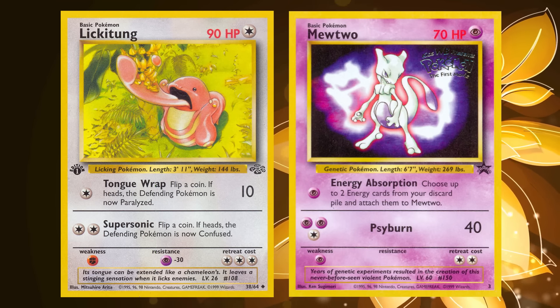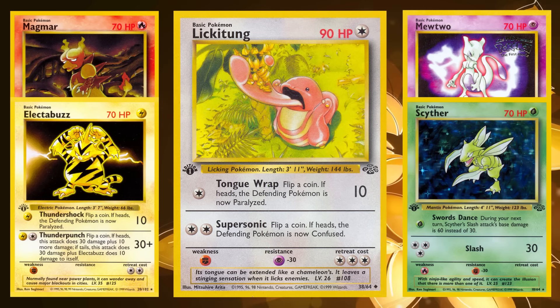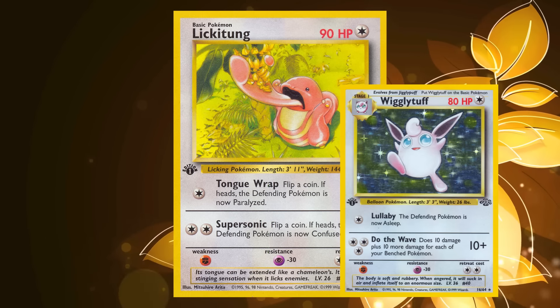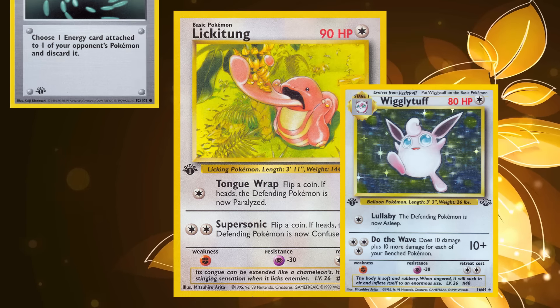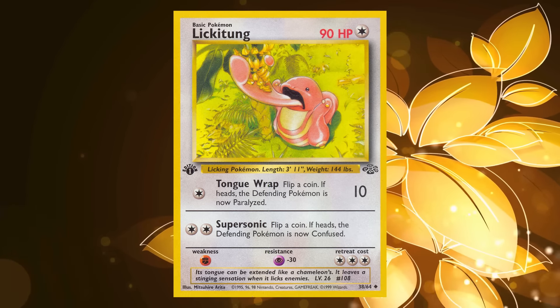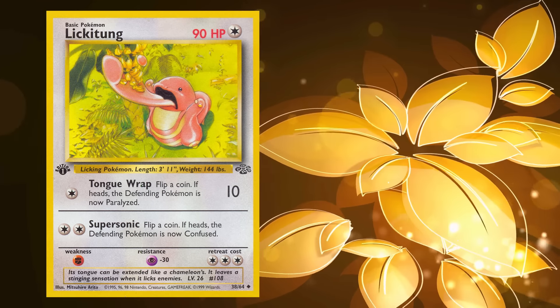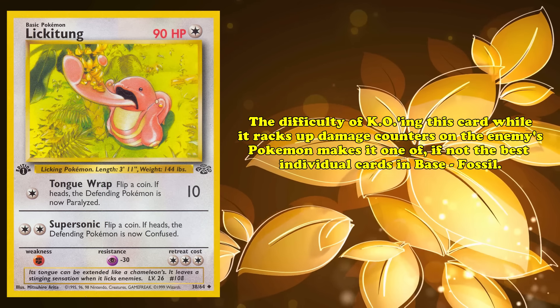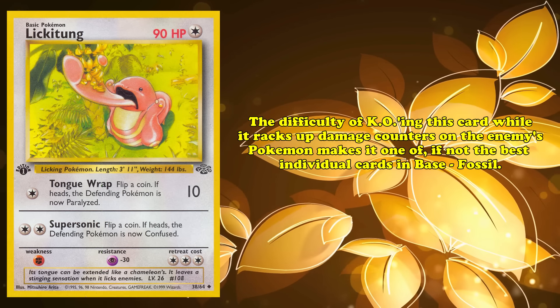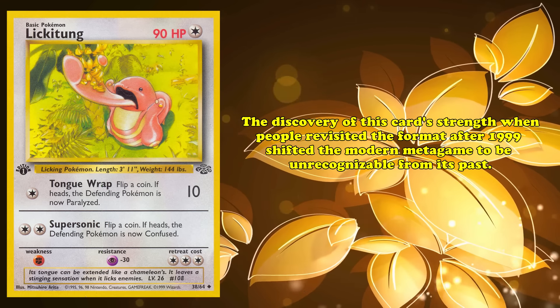Mewtwo, one of the best means to deal with high HP Pokémon, will never threaten a Lickitung. Magmar, Electabuzz, and Scyther can try and threaten it with their attacks, but the 1-on-1 matchup can easily be turned around by multiple Paralysis applications from Lick. Even some of the highest damage output Pokémon like Wigglytuff aren't always reliable offensive counters thanks to Energy Removal and Super Energy Removal denying energy cards. The only commonly played card with a good matchup into Lickitung is Hitmonchan, as the card hits Lickitung for its weakness for only a single energy card. The difficulty of effectively knocking out Lickitung while it slowly racks up damage counters on your opponent's Pokémon makes it one of, if not the best individual cards in the Base to Fossil format. The discovery of this card's strength as people revisited the format long after 1999 shifted the modern metagame in such a way that it's almost unrecognizable from its historic counterpart.